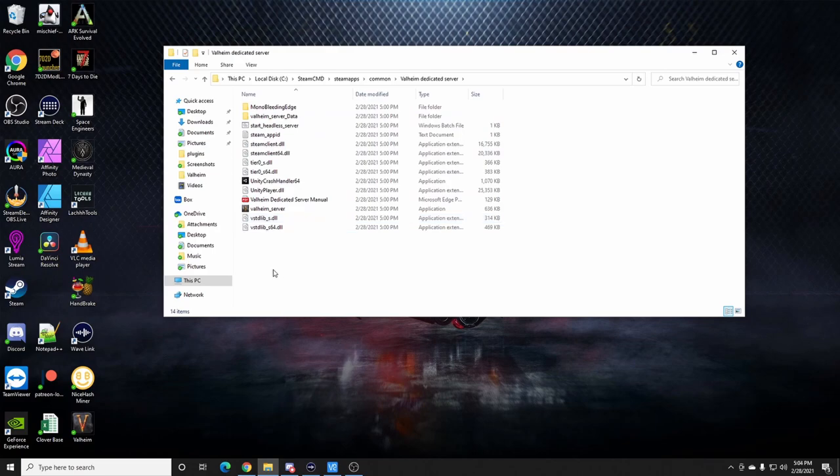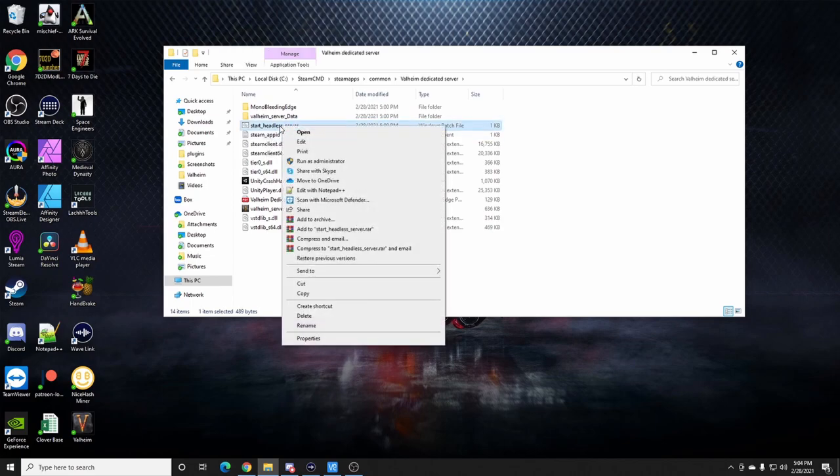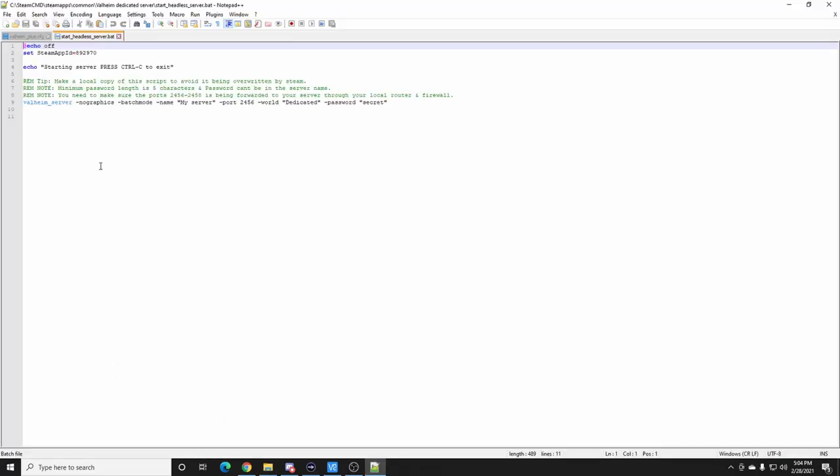The place where you tell the server which map to use is in the 'start_headless_server' batch file. Right-click it and open with Notepad or Notepad++. This valheim_server line is your configuration information.